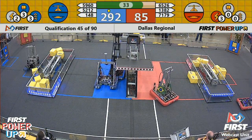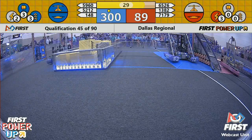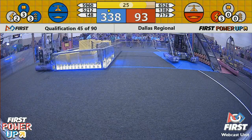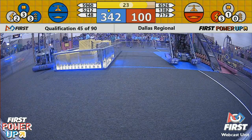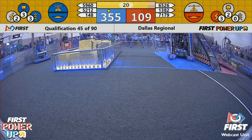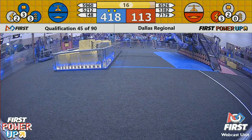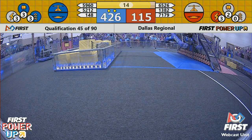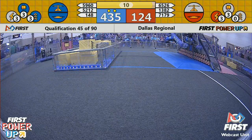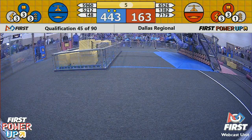Here comes 148 grabbing 52-12 by the bumper, trying to get lined up — now they're doing some bumper munching. Here they go, grabbing onto that bumper. Now they're starting to lift — they're up! That will be a double climb. They already have the Levitate, so they stay like that for the next 10 seconds. They will get four ranking points out of this match. 437-156 in favor of the Blue Alliance.